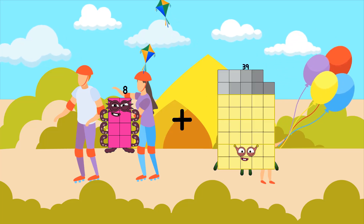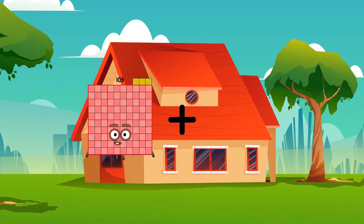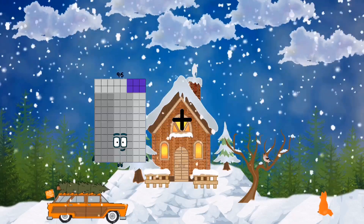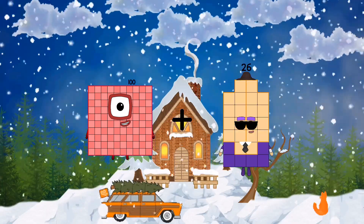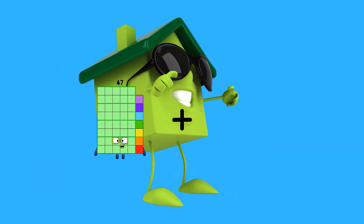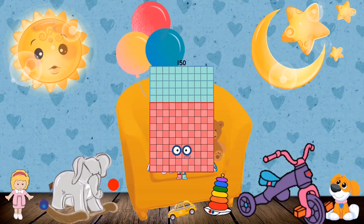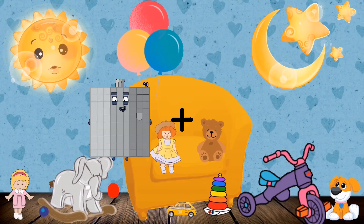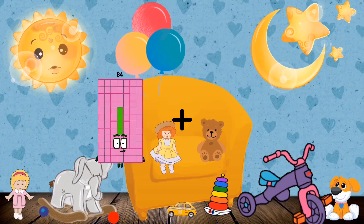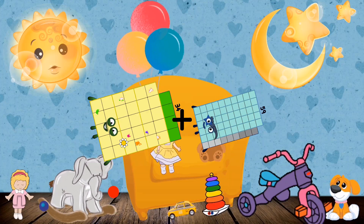168 plus 35 equals 43. 130 plus 102 equals 205. 100 plus 74 equals 174. 57 plus 93 equals 150. 90 plus 56 equals 146. 34 plus 59 equals 93.